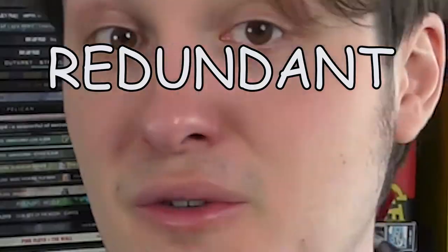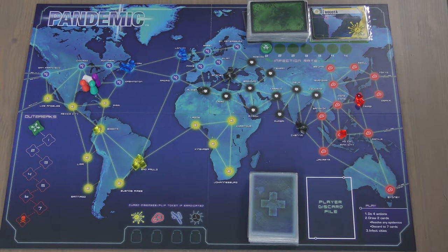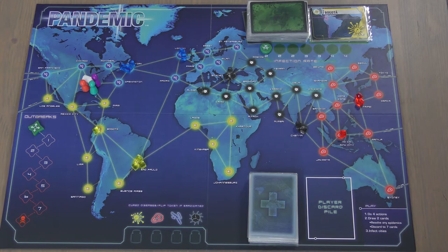Speaking seriously, it's a cooperative game where you're playing against the game itself in order to find four cures to four deadly diseases across the globe. You and your ragtag group of friends are going to work together to try and find these four cures. The game takes place on a real world map of the world, and you will be flying from place to place, taking off viruses, setting up research stations, and the whole shebang to finally find an end to this virus madness spreading in the world.